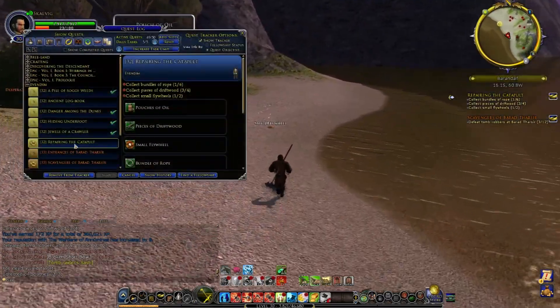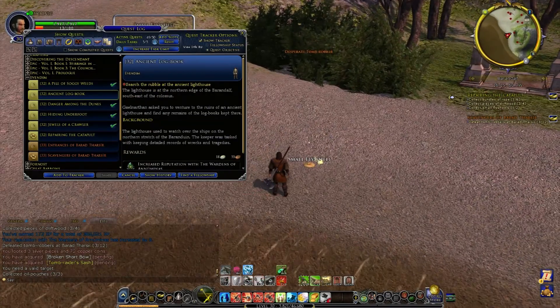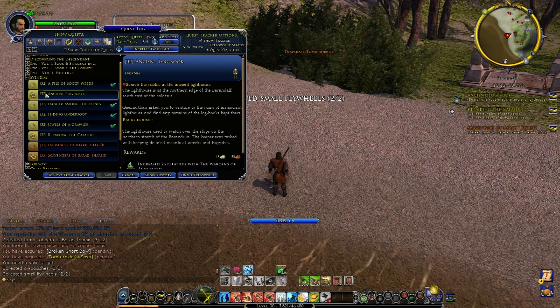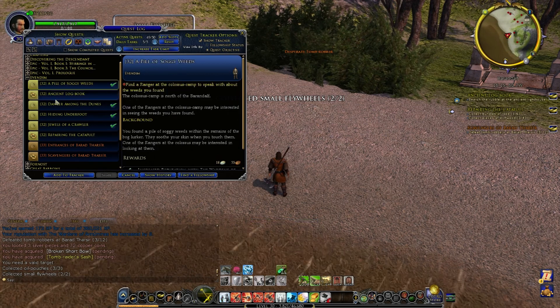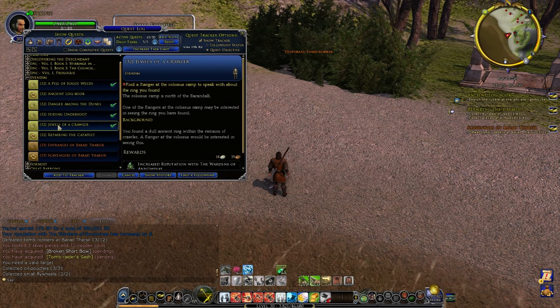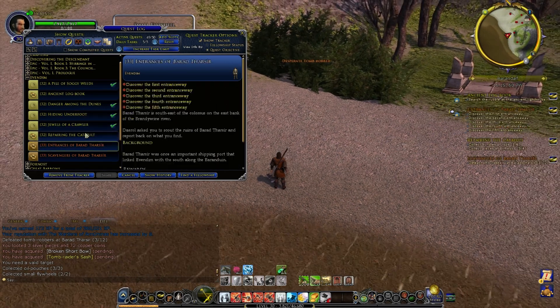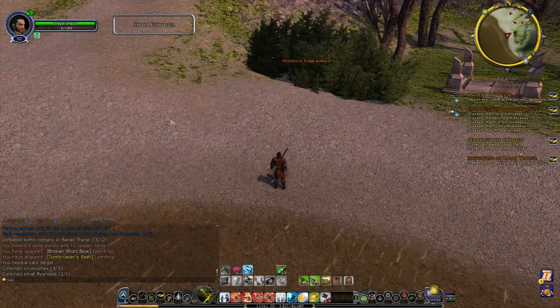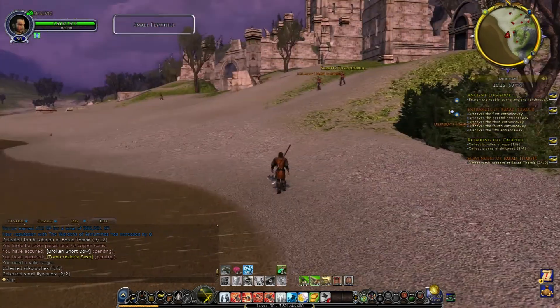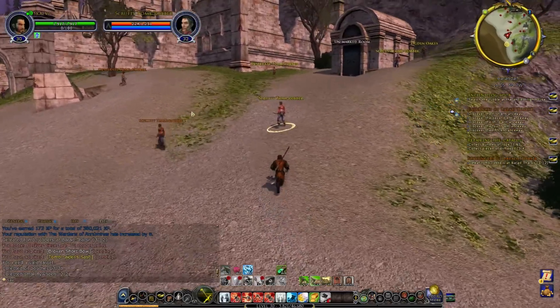What other quests have we got here? Let's have a look. So — search the rubble at the ancient lighthouse. That's back on the hill to the west. Soggy Weez we've got to take back to town. And then there's five entrances to Barad Tarsier. So this is going to be an exercise in trying not to overpull too much.